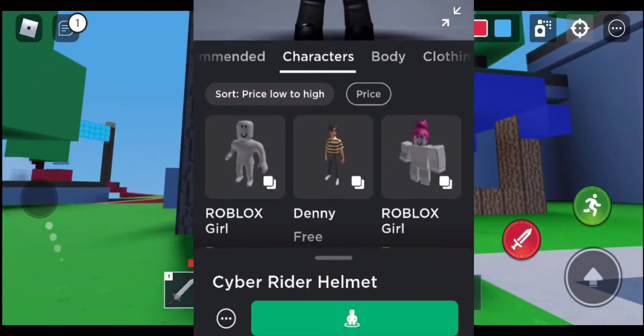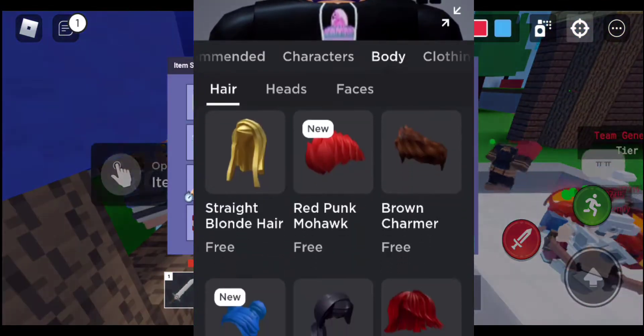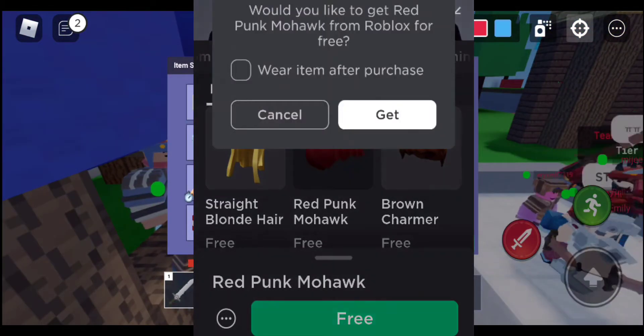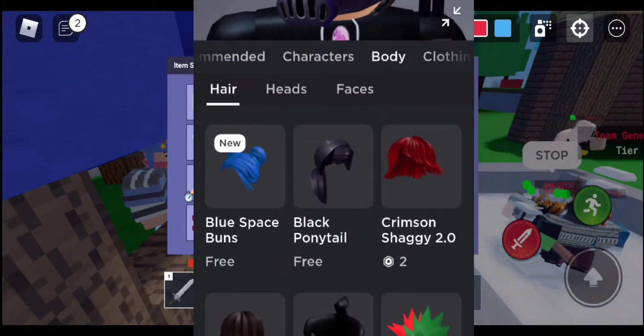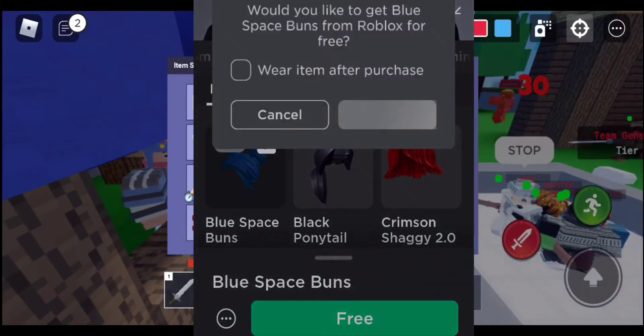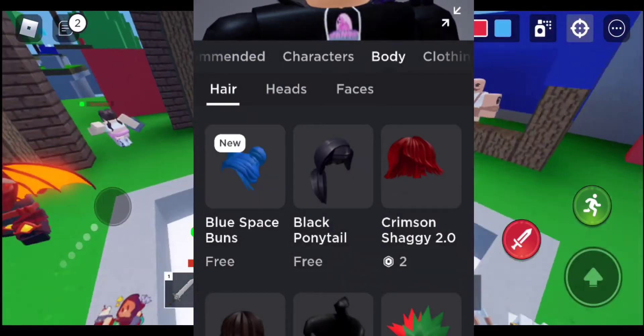Next, go to Body, then Hair, and get the item there — there you go, you got it. And next, get this one and press it to get it.